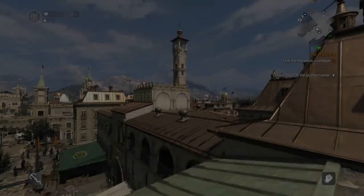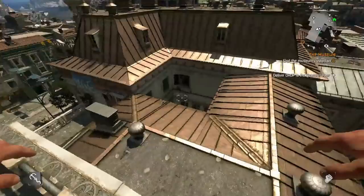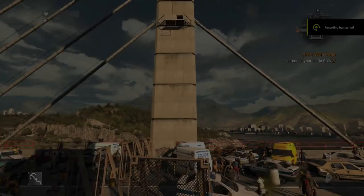Now onto the grappling hook. If you grapple to a point a bit lower than the top, it plays a slower animation pulling you up. Grappling directly to the top skips that animation and you're already there. These are small things that help you traverse faster.